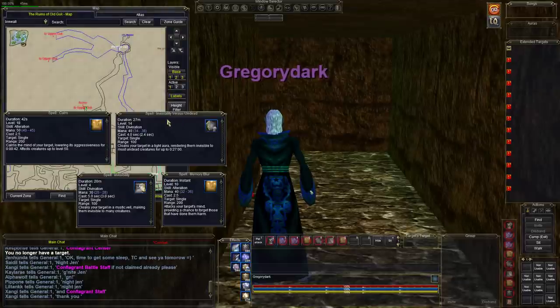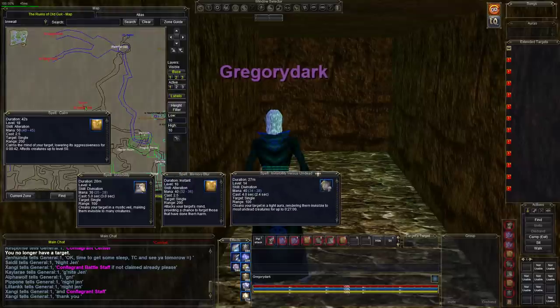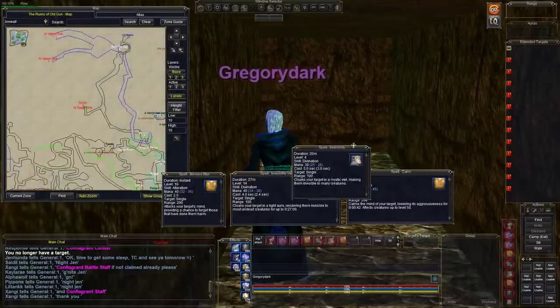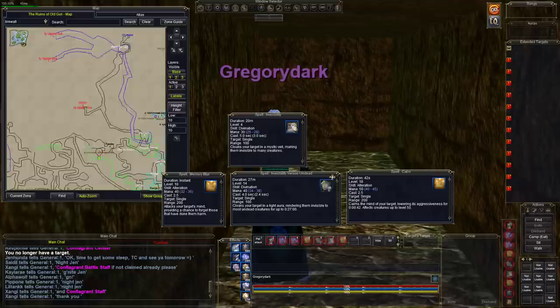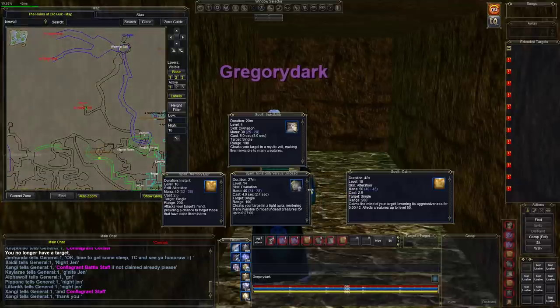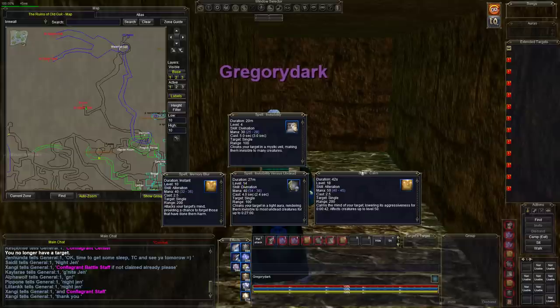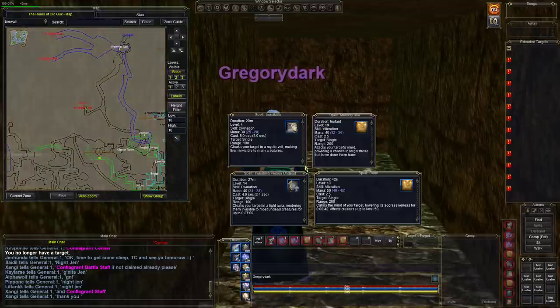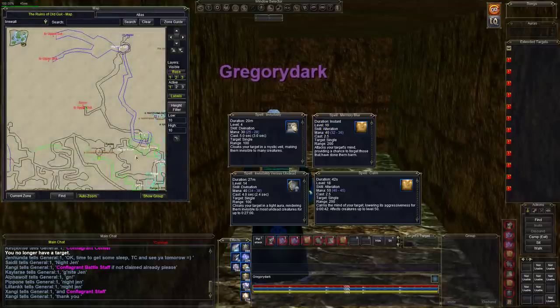Let me talk about the spells we're gonna use, because the hardest part starting out is getting there in one piece. We're gonna need regular invisibility and invisibility undead. We'd also like to have a memory blur ready, because if we get detected we're gonna have to mezz and blur.